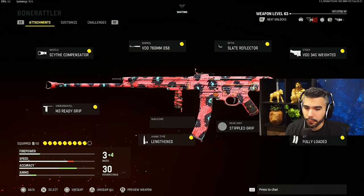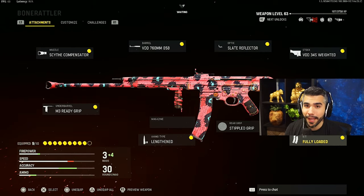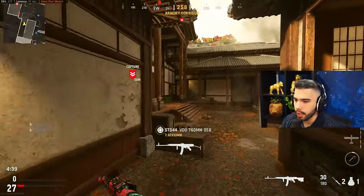We've also got the Stipple Grip, the Vital perk, and the Fully Loaded equipment. This class is freaking amazing. Let's get into some gameplay and show you why — some dominant play — and maybe give you guys some tips. We've got some Castle action here, rocking the STG class setup.